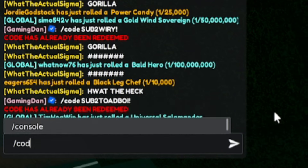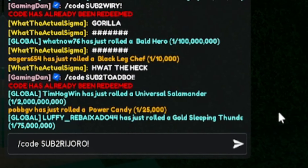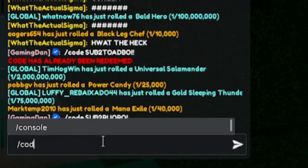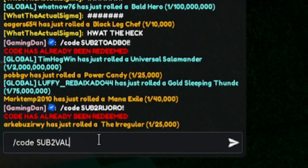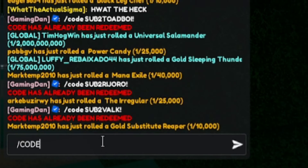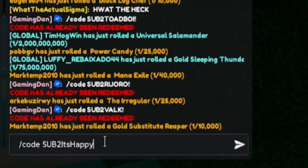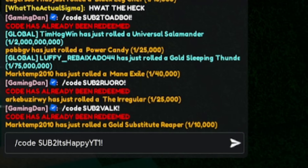Then redeem: slash code subtorijoro — that's 'sub to r-i-j-o-r-o' with an exclamation mark. After that: slash code subtovalk. Once you've redeemed subtovalk, enter: slash code subitshappyyt1 — that's 'sub to ItsHappyYT1.' Go ahead and redeem that one.